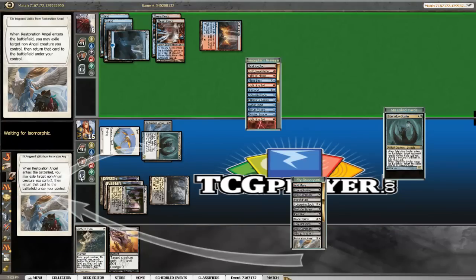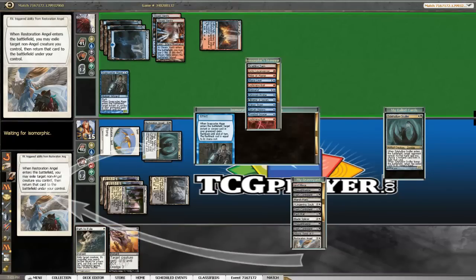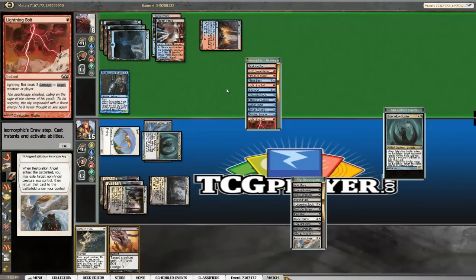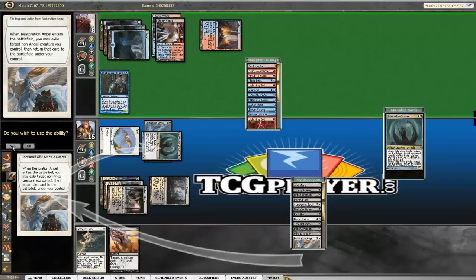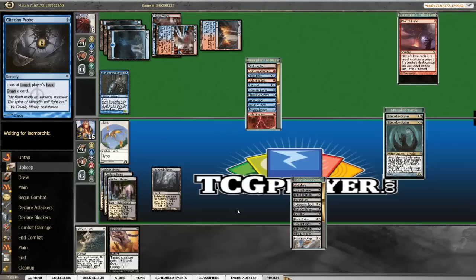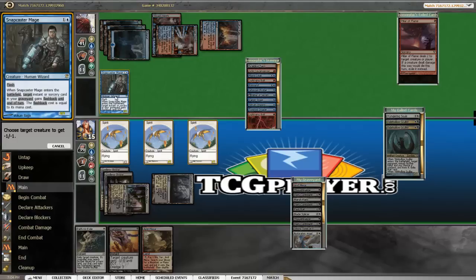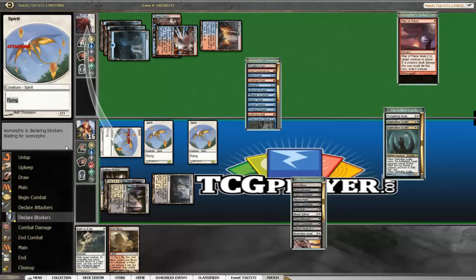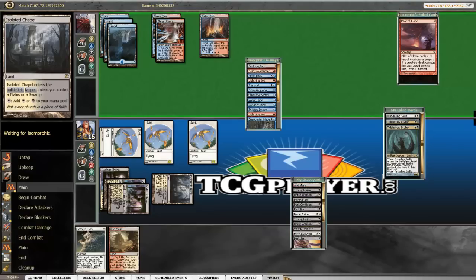We have a Lingering Souls in our graveyard still. Alright, so he manages to empty his hand and I guess he probably Bolts here. Why would he not just, in response, Snapcast the Mana Leak and Mana Leak the Angel? That seems way better. It's Pillar of Flame. Go ahead and kill this guy. Attack for one. We'll hold this land in case we draw like a Pack Rat or something — really no sense playing it, we're going to Sack to get a basic anyway.